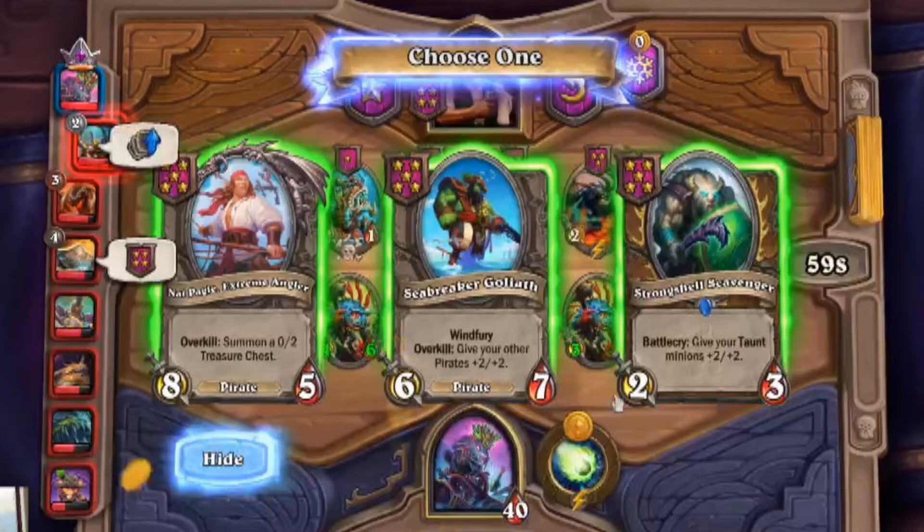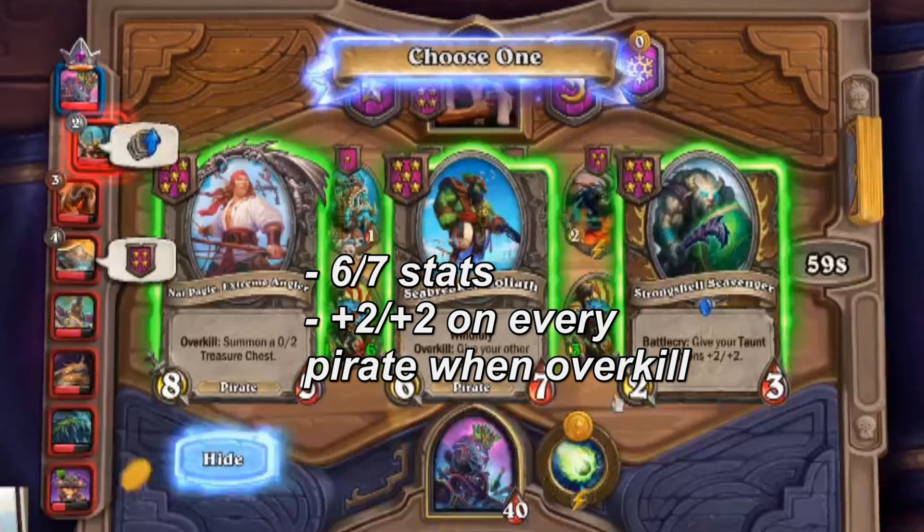The other two are pirates. We have Goliaff in the middle, which is a 6-7 with Windfury — very good stats. For overkill, every pirate gets +2/+2. So if it manages to overkill, it's +4/+4 for every pirate if it overkills twice, or at least +2/+2 per pirate. If we fill a board with pirates, we might get 6 more pirates. If it overkills once, that's +12/+12 stats, which is already insane. Best case, +24/+24 stats across the board. The only issue is we don't have any pirates yet.